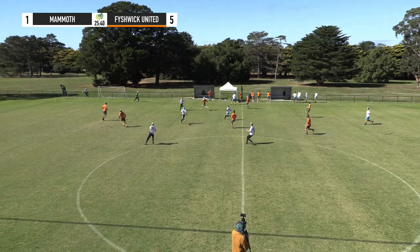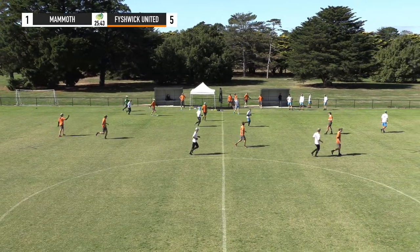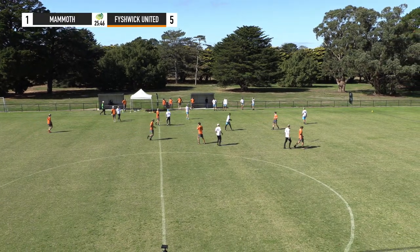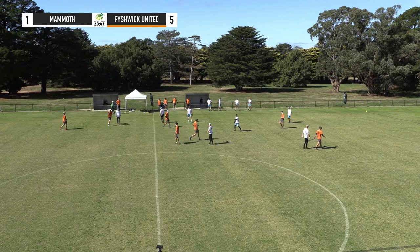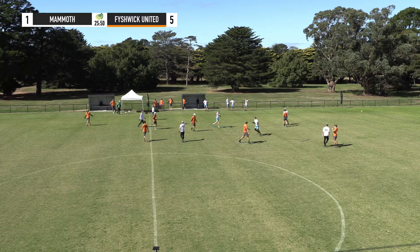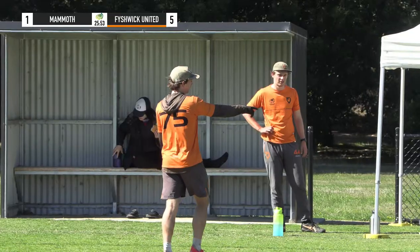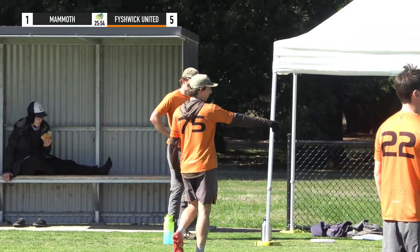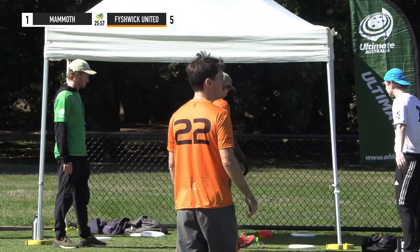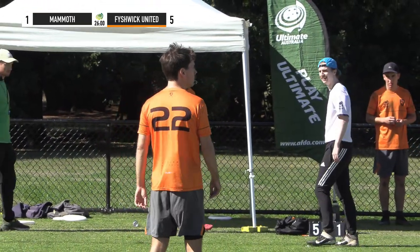Beautiful inside. Nice break there to Shallard. And this is the patience that we've seen from Fishwick in their red zone — this has been the difference. How easy is that? Patugui scores up the line, gives it a nice big spike. And you were just talking about the patience there, Andy — that's exactly what they just showed us. They were happy to take just the first open option. Just so much discipline in the stack, not letting Fishwick's defenders poach off, which means everyone else is playing one out.